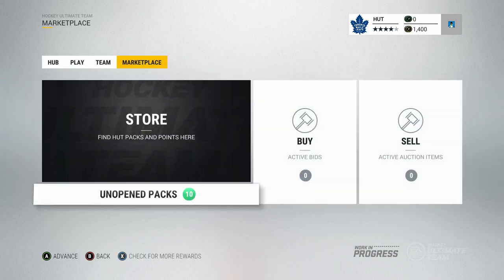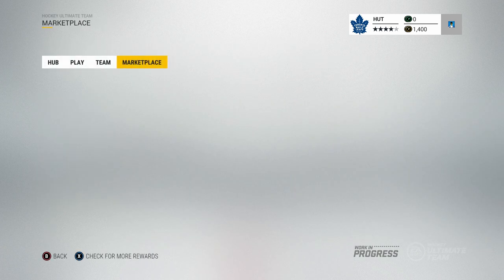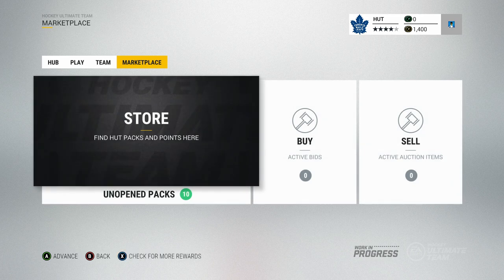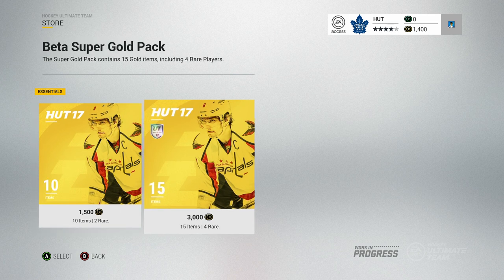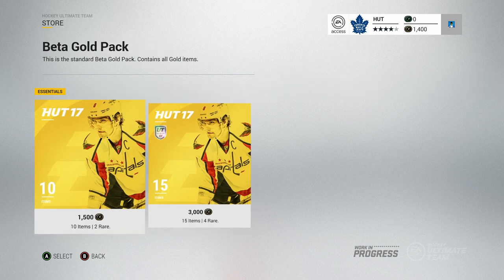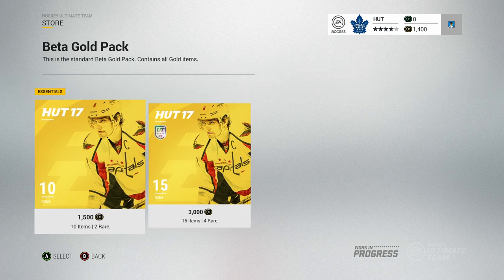I will send more suggestions to the HUT developers so they can keep fixing up this game and make it perfect when NHL 17 is released. Today we're going to be opening up some packs. I bought 7 of the 1500 coin packs. This is actually the second time I'm recording this video because the first time the background sounds were extremely loud. There are the 1500 coin packs and the 3000 coin packs. From what I heard on Twitter, there isn't that big of a difference between them.